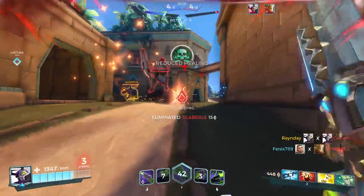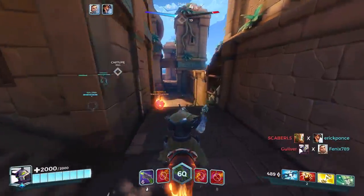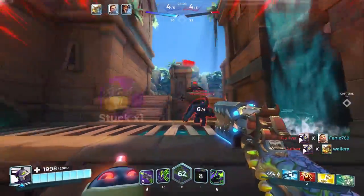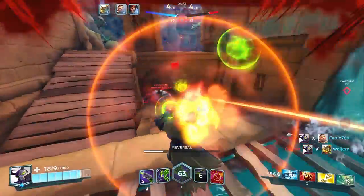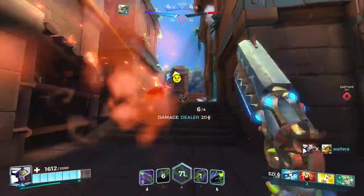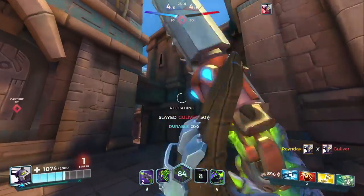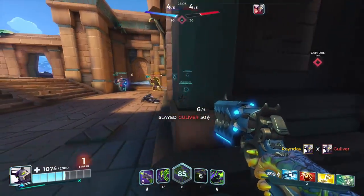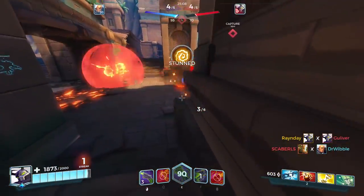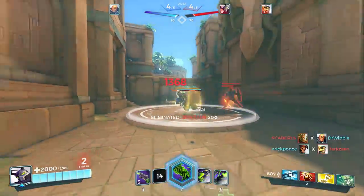Another tip for Androxus is to practice shooting while mid-air. Getting comfortable shooting down on targets versus up is a skill that is so valuable to have as Andro. Being able to own the skies means splash damage cannot impact you, and it literally negates the damage of slow-moving projectiles like Pip and Evie for the majority of the time. If you can do battle while staying airborne and mobile, you'll have great results.